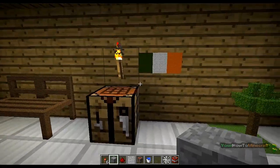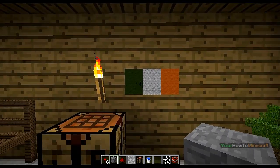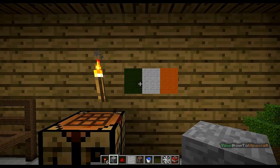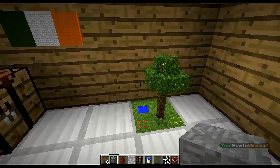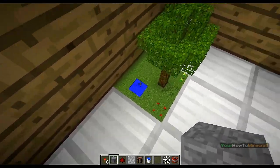It works with the majority of blocks in the game — as you can see there's my Irish flag using wool. It allows you to use pixel art at a smaller level. Here's my little garden with a tree, some flowers, grass, and some water.